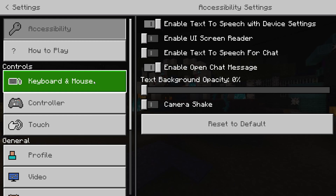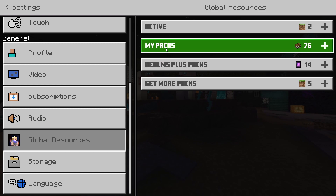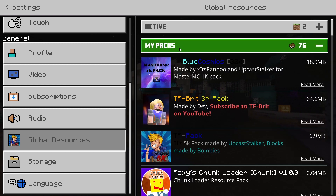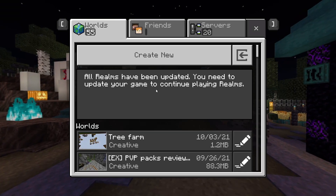Now, any shaders that you've had in the past or any shaders that you download can be found in your global packs. Install the packs that you want to install and play your game.